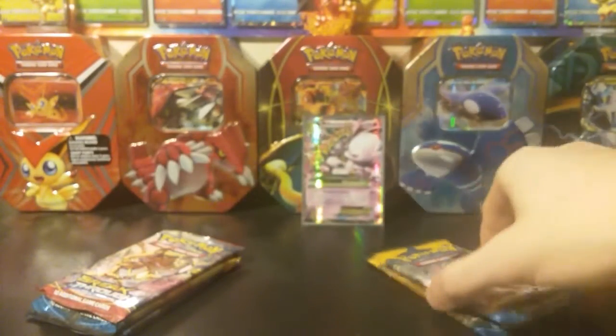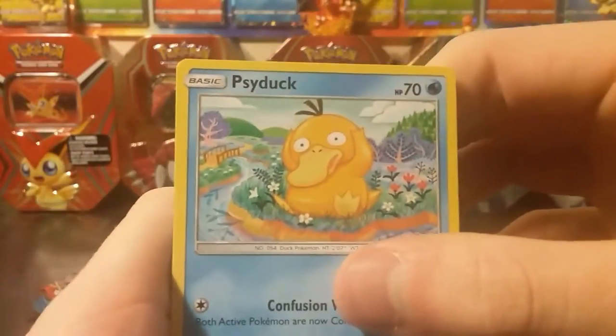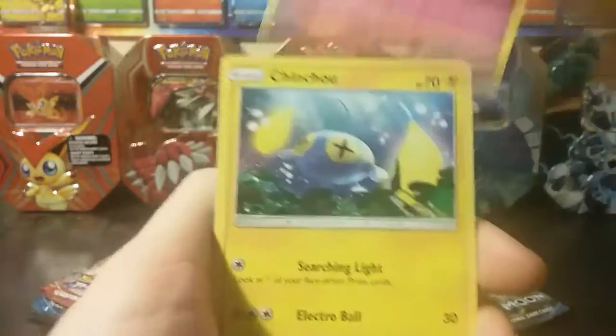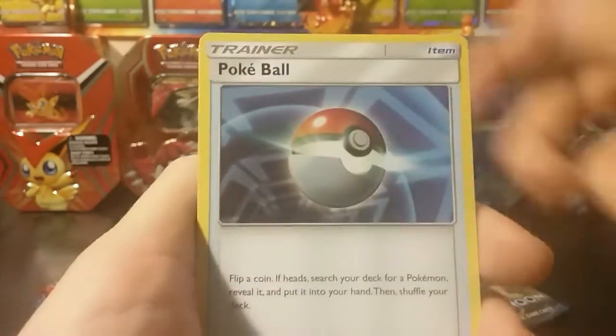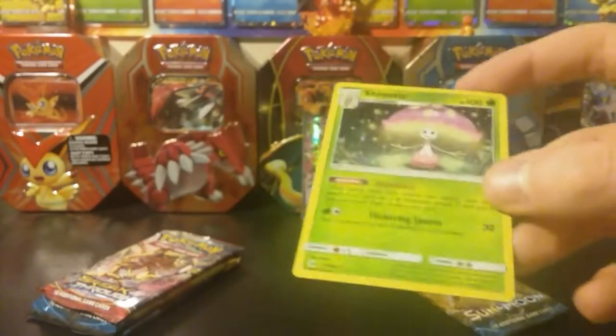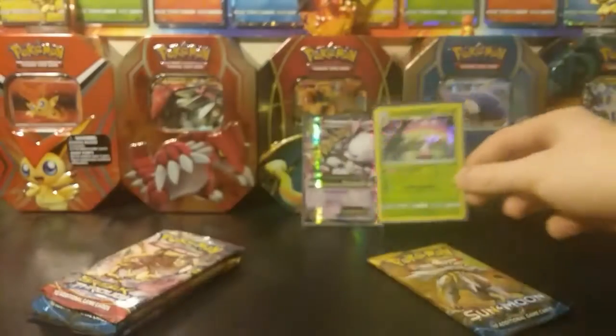For the Breakthrough packs, it's the same old pack system, so box one gave us three points. We got ourselves a Psyduck, a Spiro, Dratini, Cutiefly, Chinchou, Water Energy, PokéBall, Granbull, Metapod. Our reverse is a holo, and our rare is a Shiny Shenotic — two more points, so we're already at five. This is a very playable card from what I'm told, so very nice pull.